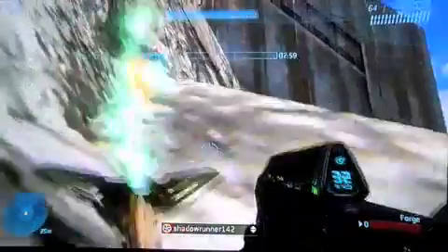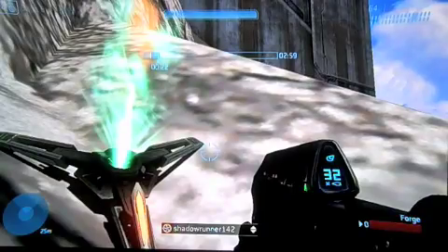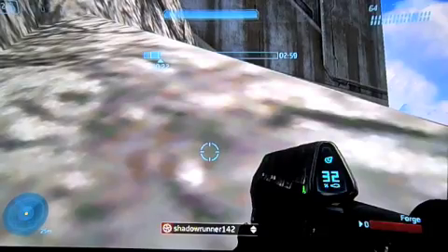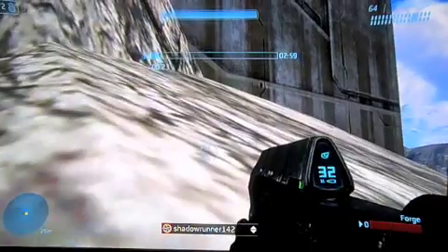So what you're going to want to do is you're going to want to get outside of the map, and you're going to want to die and press Y while you're dead. So that way, it doesn't keep flying back to your guy when you're moving around. Okay, as you can see, I just did that.